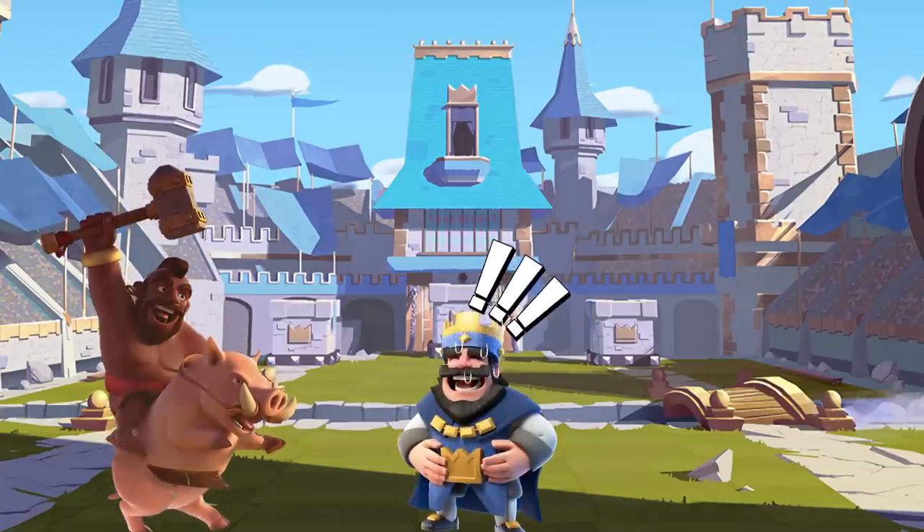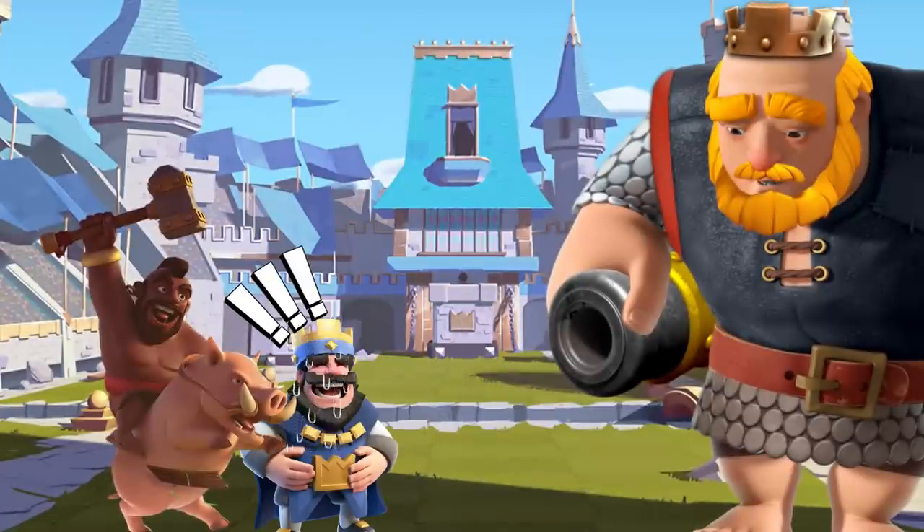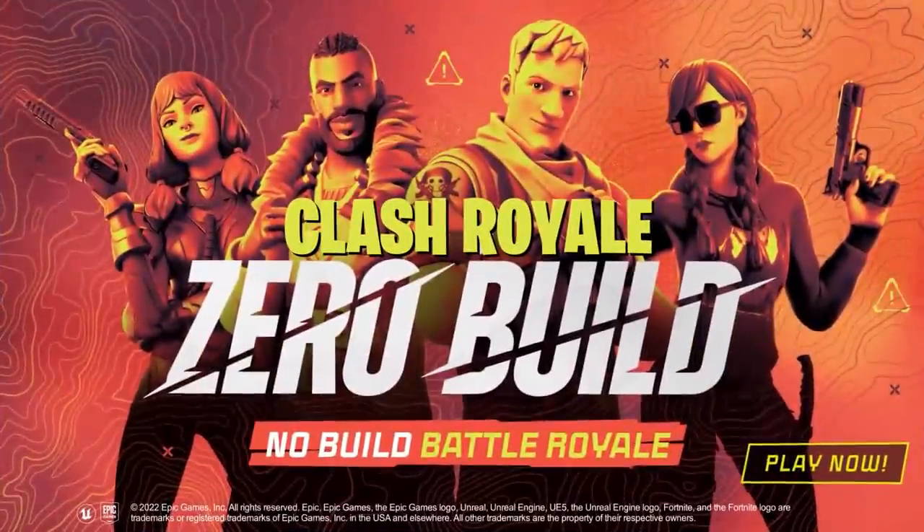This is definitely one of the dumbest challenges I've ever attempted. I've only got Heal Spirit, Bats, and Ice Spirit to shoot up. And if our opponent throws down a Hog Rider or a Royal Giant, I've got no way of pulling them. I don't have a building. I have no idea how we're going to pull this off, but let's go jump straight into some games, cycle as many Golems as we can, and assert dominance.